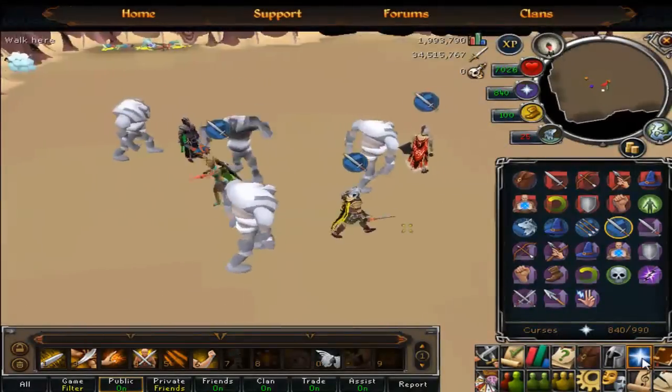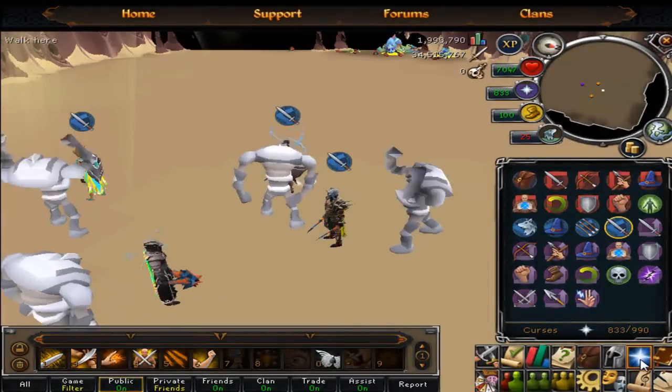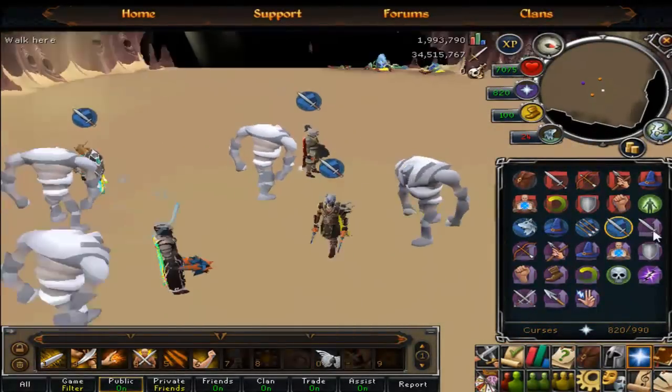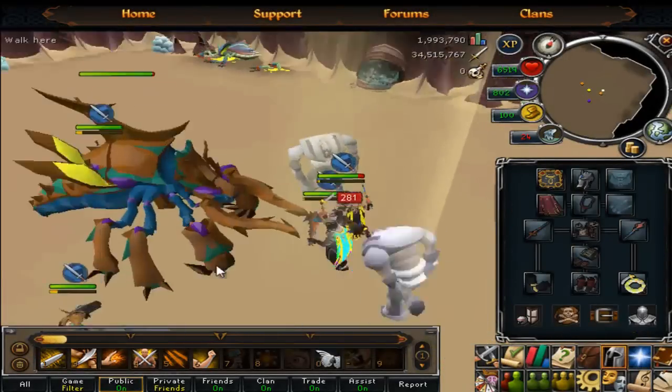Good money too. So basically I'm going to say this task is probably the best task out there by far now. Not too great for charms and overall experience, but it's definitely amazing for Slayer. You will get basically a 1-to-1 ratio with Slayer in attack experience from what I've experienced.